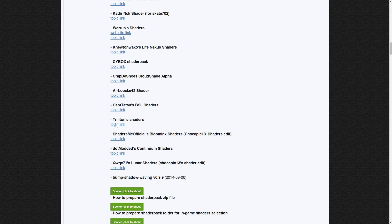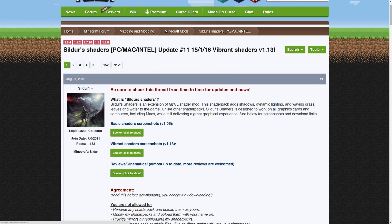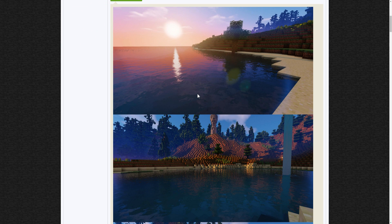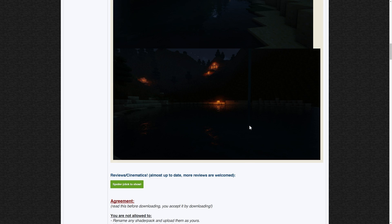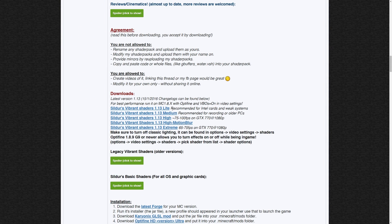You will want a shader pack in order to make your shaders better, and there's a whole bunch of different shader packs — you can see them all, and each of these have links to where you can find out more. I'm going to go ahead and use the Vibrant Shaders because it's compatible with most things and it looks really good. I'm going to use Vibrant Shaders at High, but you may have to use something different. Download this and then I'll show you the next steps.